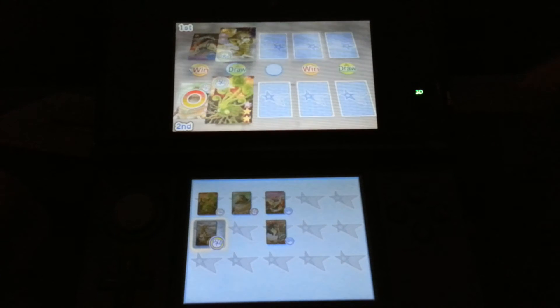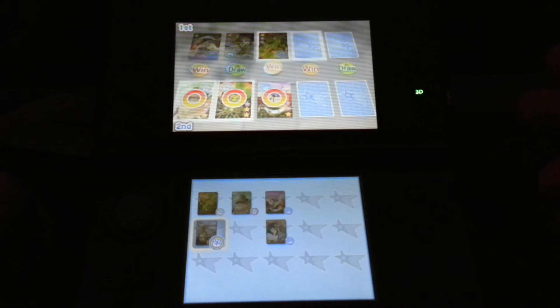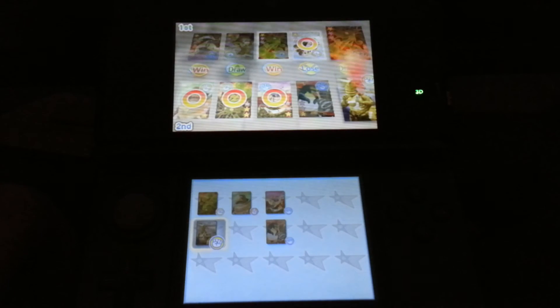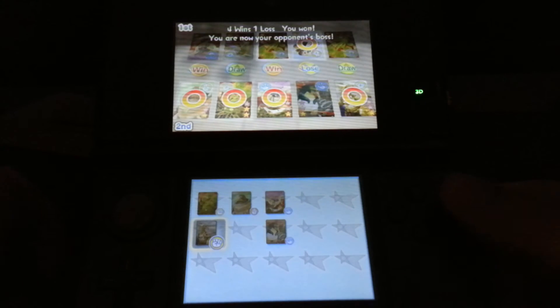Okay, so it's a draw — which means we battle — and because I leveled that card up, I have the strength to win. You'll see the battle here, and my dragon thing, my Godzilla-style monster, is just pretty strong, so I win that.